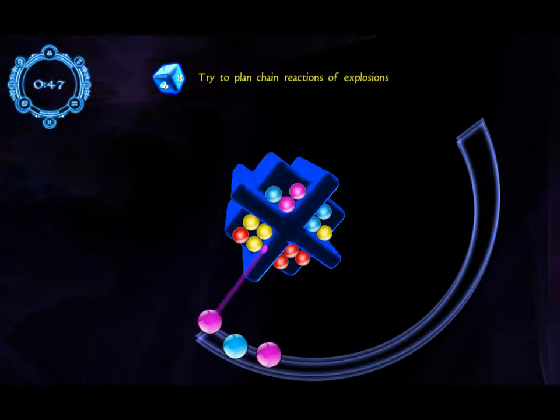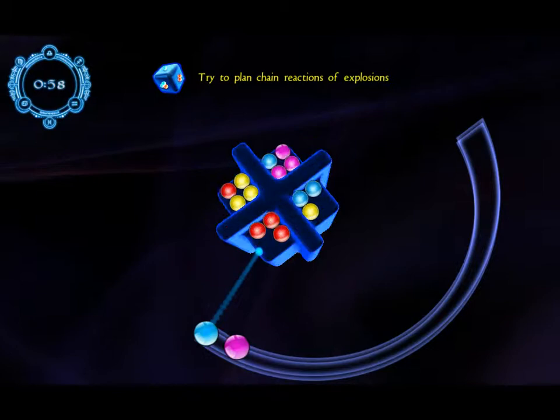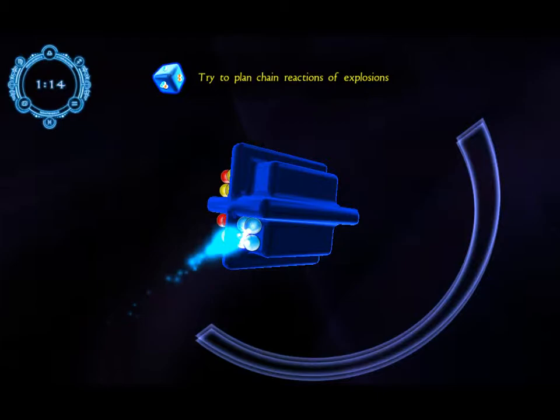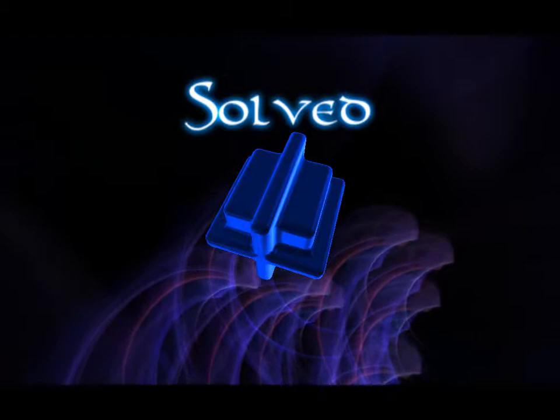We don't have another thing — if we put a purple there and there and a blue there, we're not going to be able to launch anything. So we'll put a purple here, then a blue here. Now what's going to happen is we use this purple to hit the blue, to hit the yellow, hit the red. Being able to move in slow motion is really handy because you can reorient the cube a little bit.